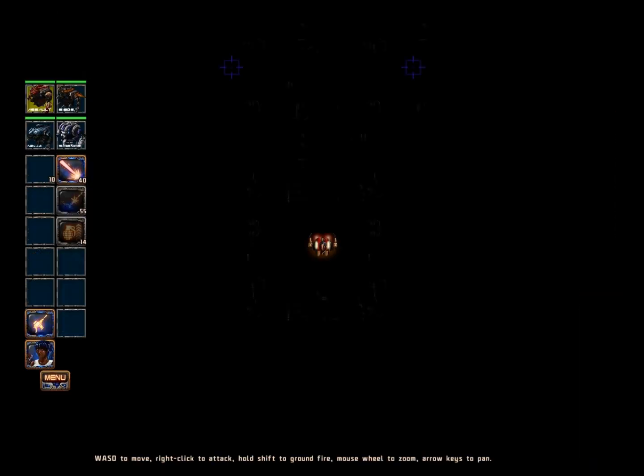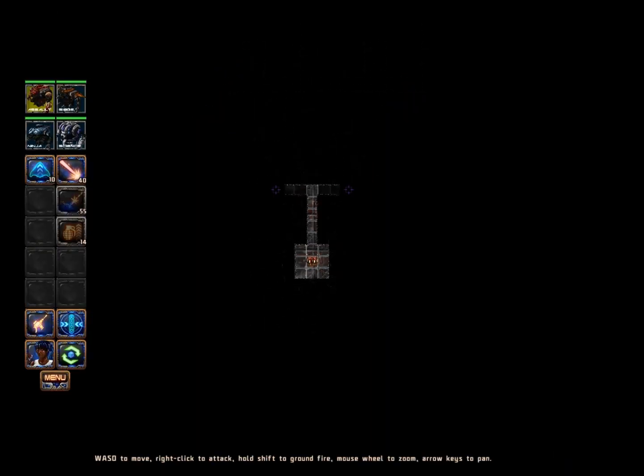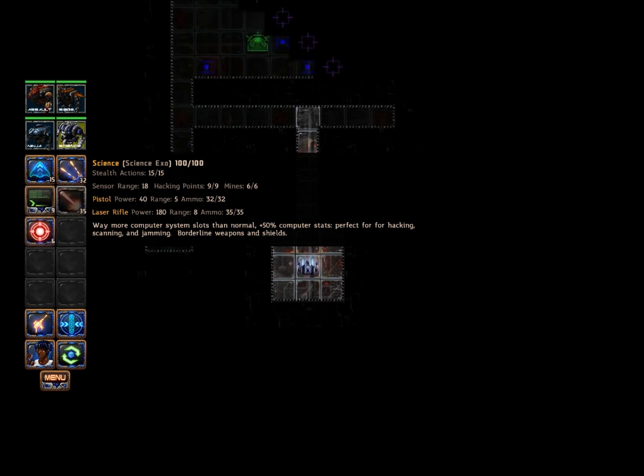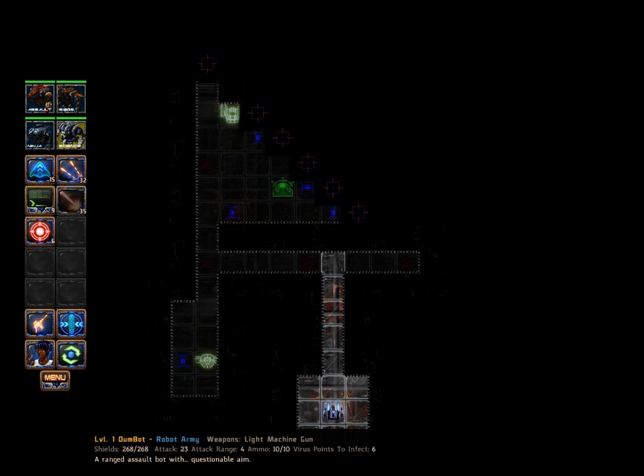Without further ado, I'm going to select the Armory because I would very much like to get some weapons. Now this is an enclosed space. You notice that this area is highlighted — this is how much we can see as of right now. These areas are grayed out, but we can still see them — this is the extent of our bot's sensor range. The Science bot has about four more sensor range than this — much more sensor range, you can see much further.